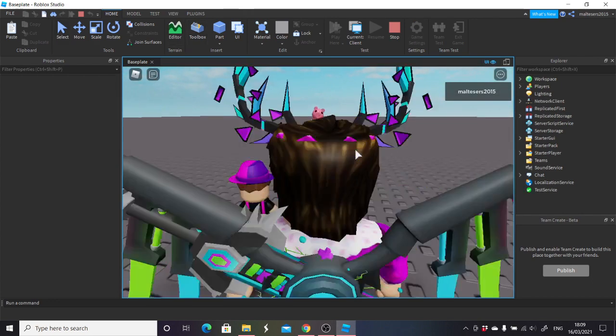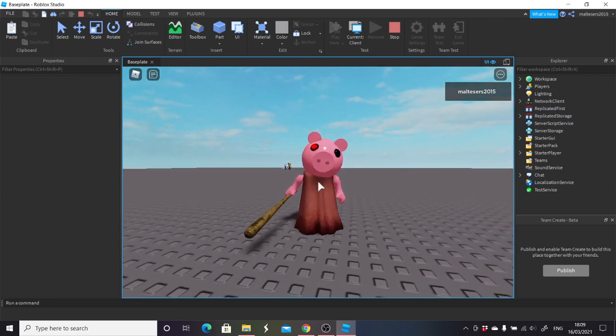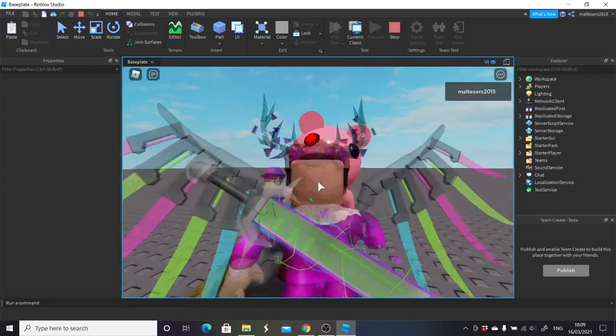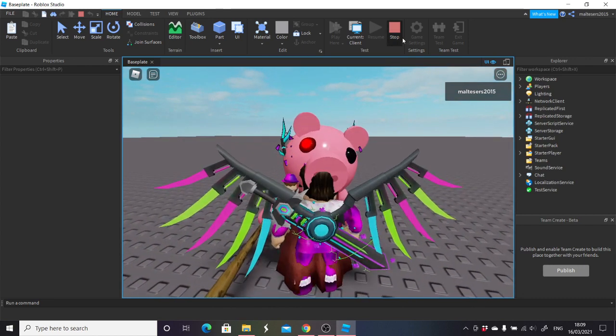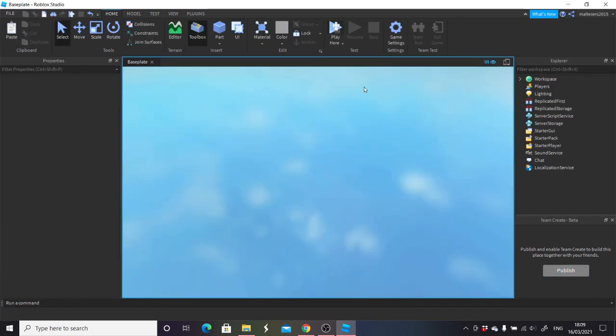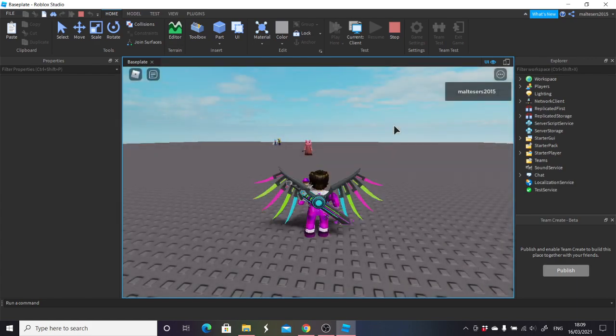I'm just going to open that up and test it. It will play for a second until you load up into the game, just like that. When you load up in the game you'll see that piggy is there. This is where the problem kicks in — you've got two kill scripts. One is in here, delete that one. Okay, that one's fine, you can get rid of that one. Then click play and test this.